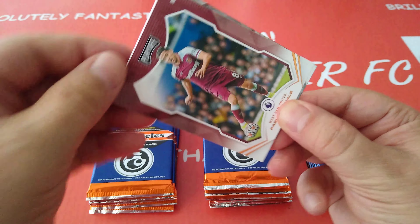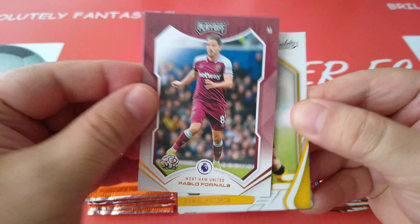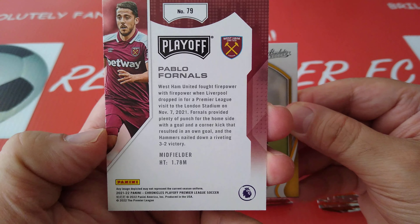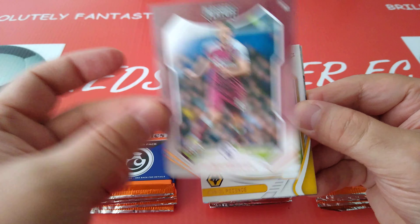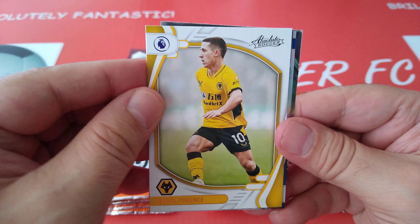Alright, first packet, Premier League. Here we go. This is the Playoff product — nice one for Four Niles. Thick card, thick stock. West Ham United, bio in the back, number 79. Very nice finish; they do that for their NFL cards as well. Next is the Absolute Soccer. This is Podence — Danny Podence for Wolves.